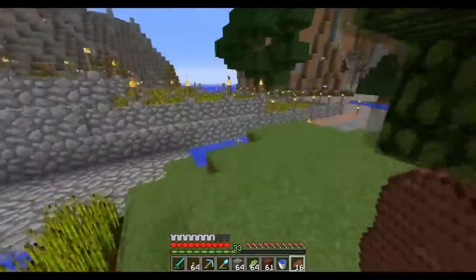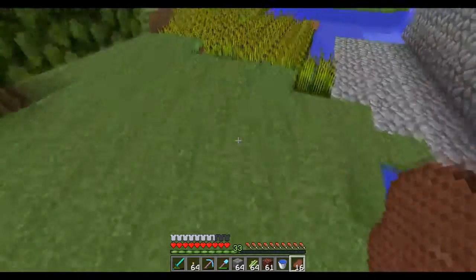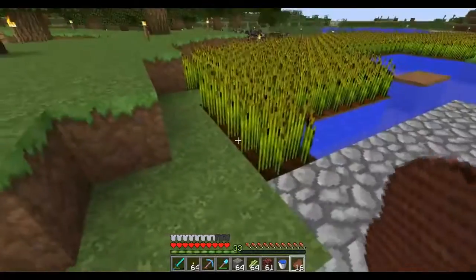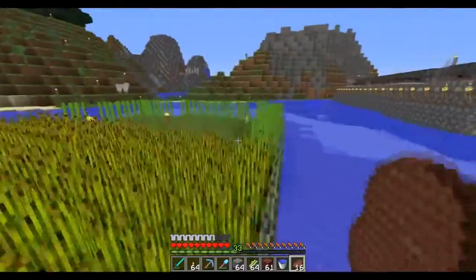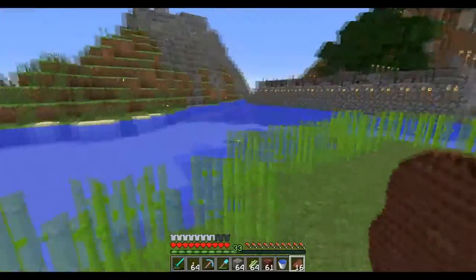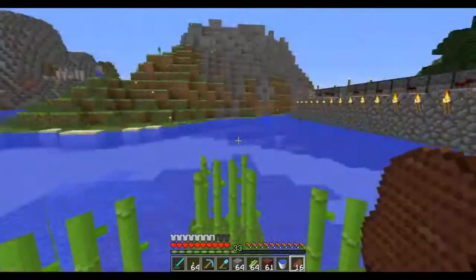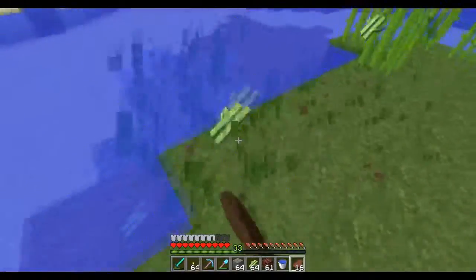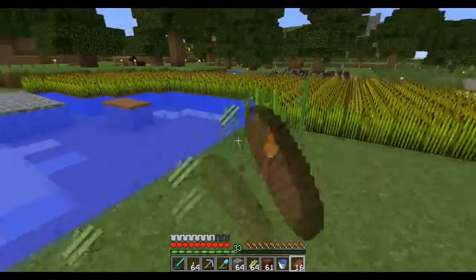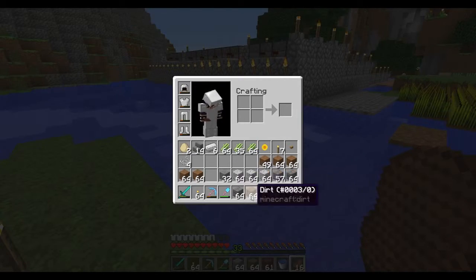I do have my automatic wheat farm here. Maybe I could place it — actually no, let's leave that there for now. We don't have to mess around with something that's already made. So let's just make the sugar cane farm right behind my wheat farm so it'll be in a nice straight line. I'll need dirt — I'd use sand which is a little easier, but I don't have any sand on me so I'll just use this dirt.